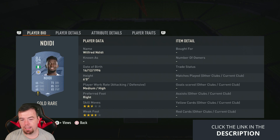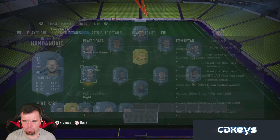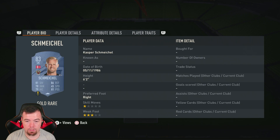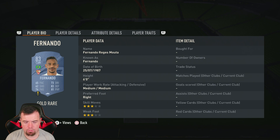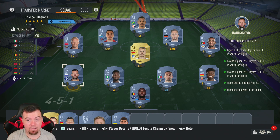Partey, Chiellini, Ndidi, and Handanovic are all 2k each as your 84-rated players. Pereira is 850 coins, Angelino is 850 coins. Schmeichel is your French League player at around 1k - a little more expensive, doesn't surprise me. Boiman 900, Jimenez 900, Fernando 900 - they've come back down to 850 when I did the other one. Just over 25k to do this one - 25,650 coins.